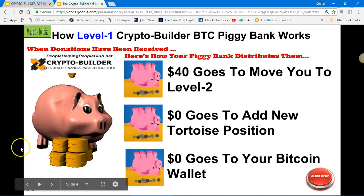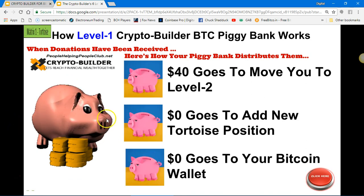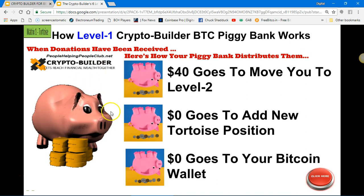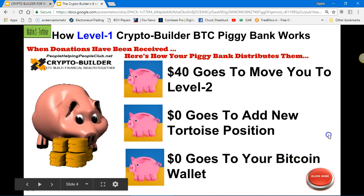This is a simple explanation of how level one of the Crypto Builder acts like a piggy bank. It goes into the piggy before it goes to the next level. So on level one, when the piggy bank fills up, $40 goes to move you to level two — and it's all automated, like the piggy bank.